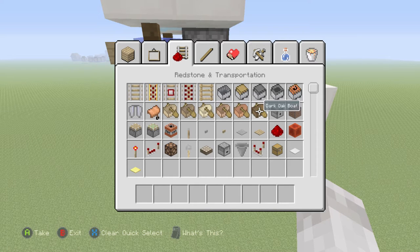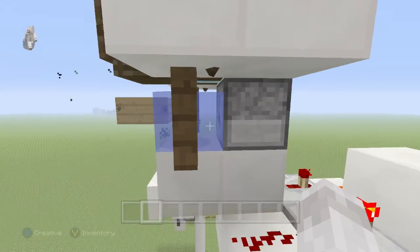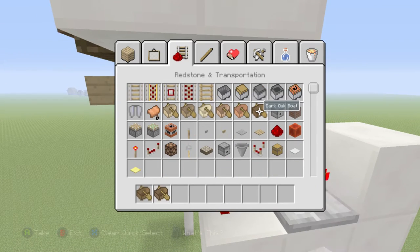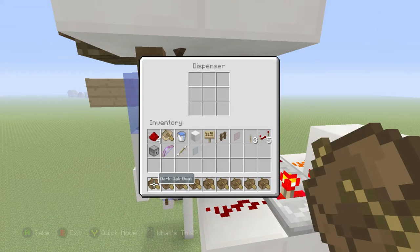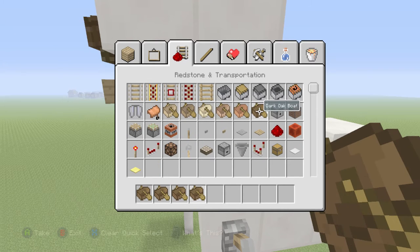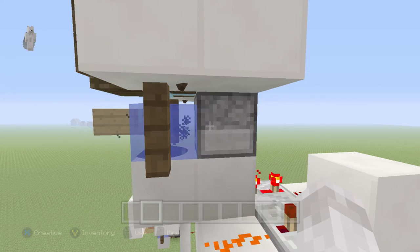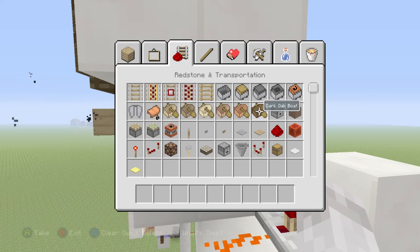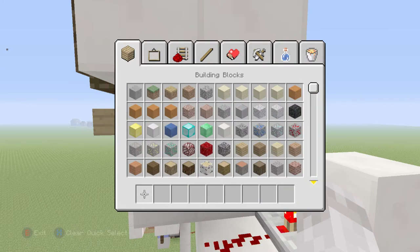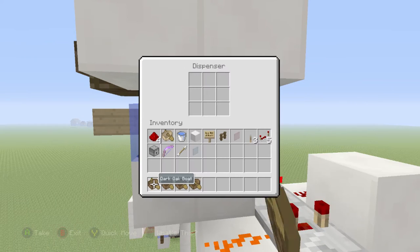Now grab your 40 boats. We'll go ahead and do nine first — place all nine in and they'll shoot out on top like that. Then we need nine more, which will be 18. Then 21, 22, 23, 24, 25, 26, 27 — so 27. Then 36, and then 36, 37, 38, 39, 40 — so all you need is four boats for that last batch.